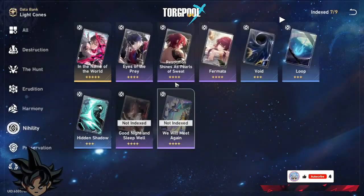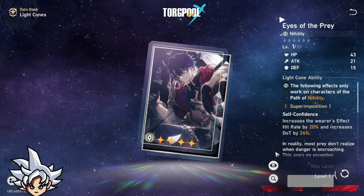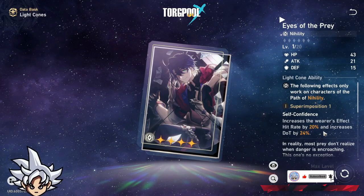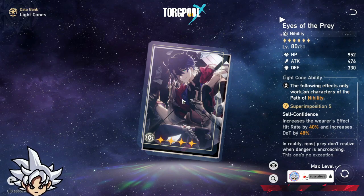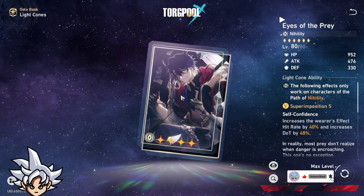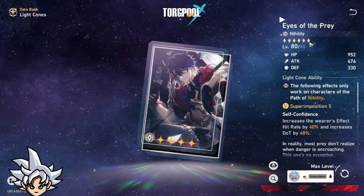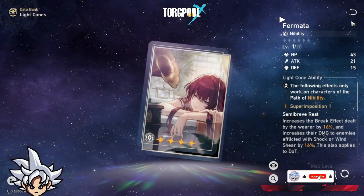Sampo's light cone is a pretty good option too because it increases hit rate, which you need, and increases damage over time, which is really good for characters like Sampo and Kafka. If you don't have the five-star light cone, this is a very good option to go for.